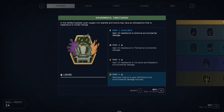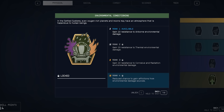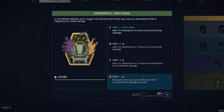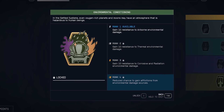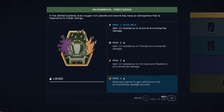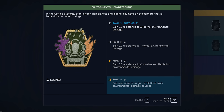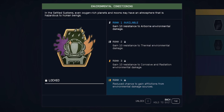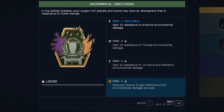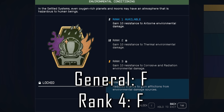You're probably starting to see a theme with some of the more defensive skills — most of them are very lackluster. Environmental Conditioning here is no different. You get 10 resistance for every skill point you invest, and at its final rank you have a reduced chance to gain afflictions from environmental damage sources. This is a giant skill point investment to reach the only legitimately worthwhile bonus. If you've been playing the game for any extended period of time, you know how little impact these status effects have, and most of the time you can mitigate them with the right equipment or by maintaining a steady supply of meds. This is an F tier across the board.